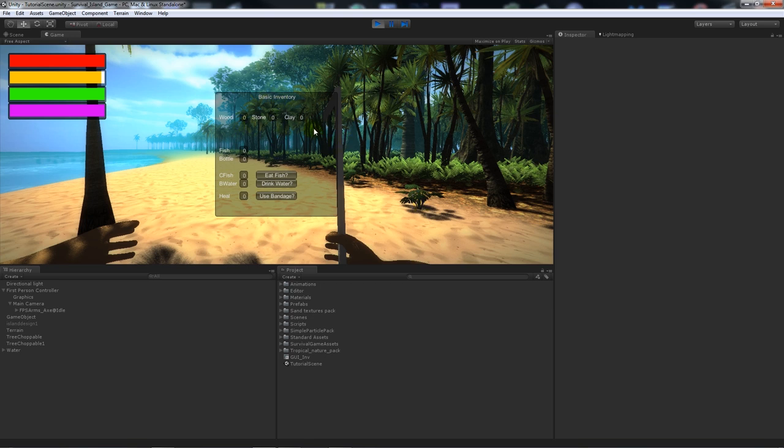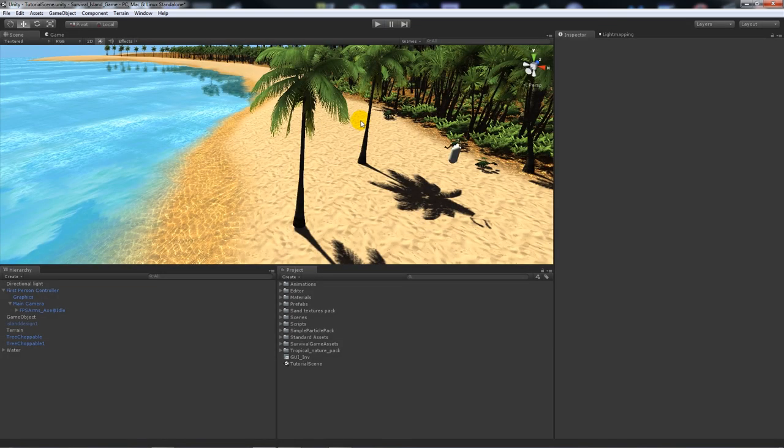So we're going to press I and then open up a basic inventory which is going to hold variables for whatever types of resources we're going to find in the game world - wood, stone, clay for instance. Then you can collect fish, a bottle, and then if you've done a cooked fish you've got bottled water. If you've crafted a bandage or picked something up to heal you, you click these buttons and it will take away from one of the empty slots.